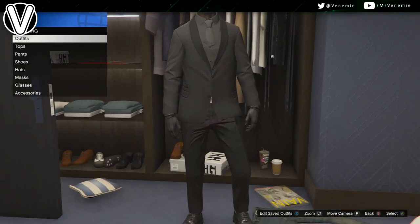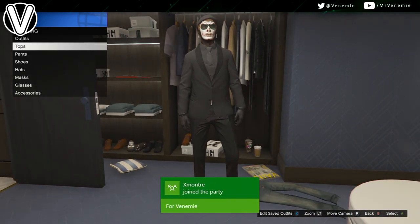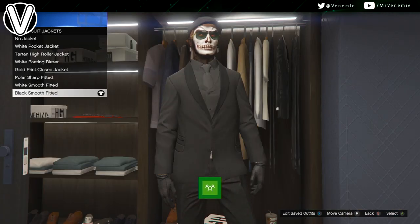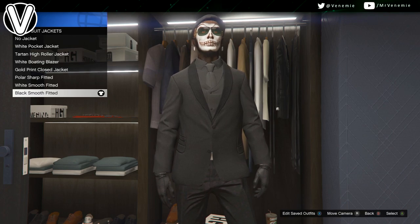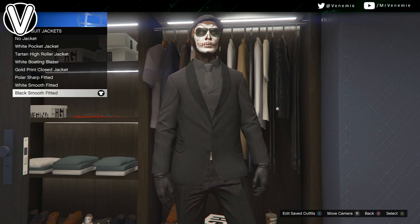Parts of this outfit are bought with casino chips, so make sure you go down to the clothing store in the main casino lobby and buy yourself most of these. All you want to do is go down to tops, fitted suit jackets, and you want to put on the black smooth fitted suit jacket.